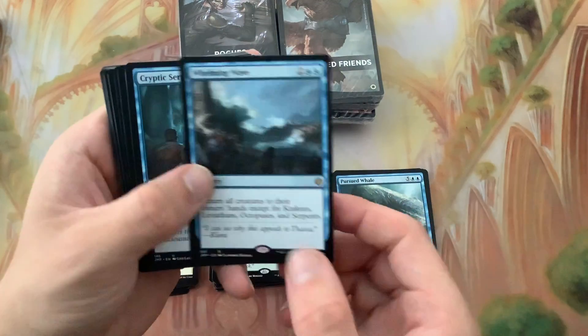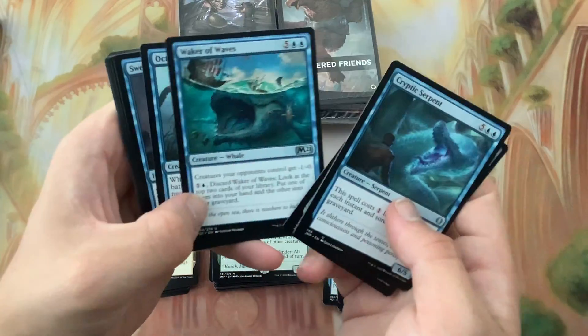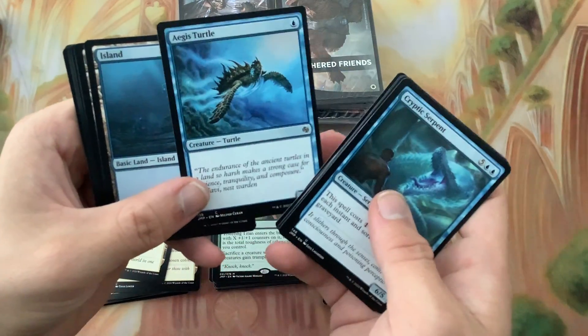The video might take a little longer and that's my bad. We've got the Whale - Harnessing Wave, Serpent, Starfish. Got the nice Thriving Isle and a Turtle.